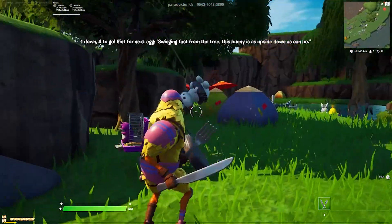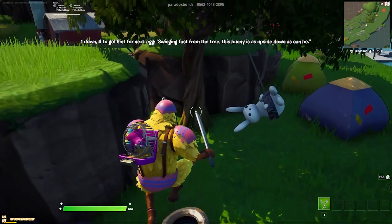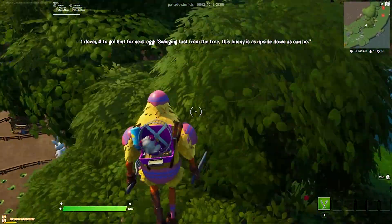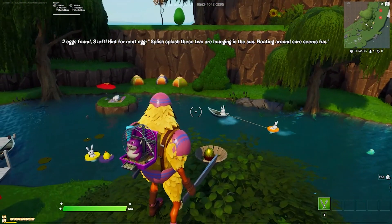He's on the tire swing — super easy. You're just going to parkour up into the tree, and the little golden egg here is in the basket.